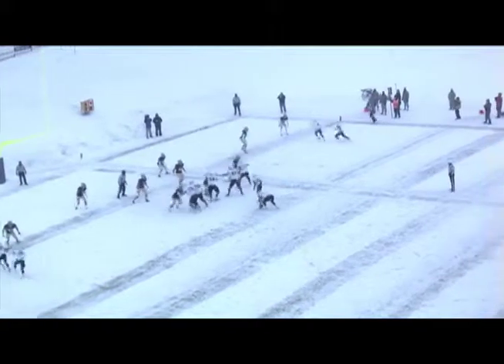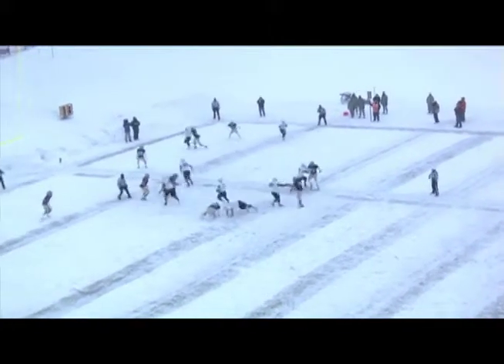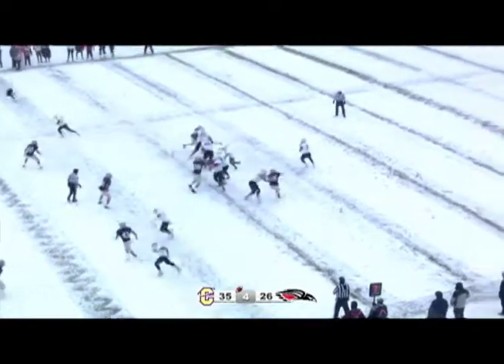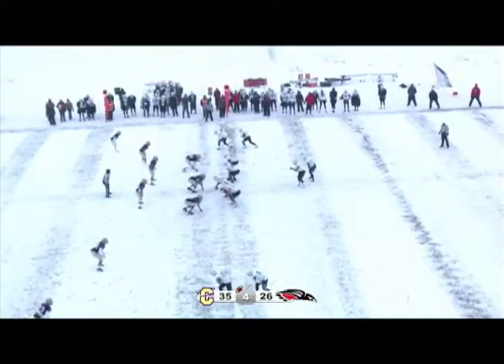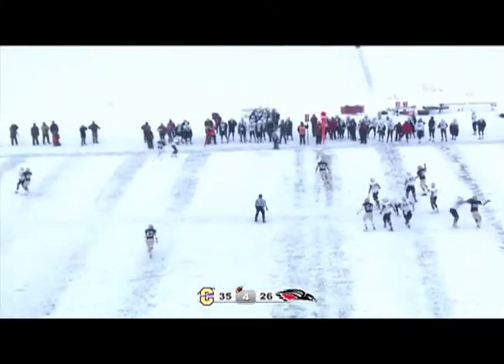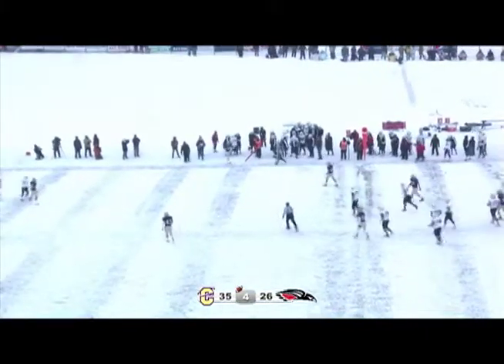Dodge takes the snap, drops the football, picks it up, tries to get it himself — and he did. First and ten for the Raiders. Here comes some pressure — they'll throw the ball, complete, up across the 45-yard line. Third down and long, third and nine. Dodge will stand back, fire the football — and he completes another one.